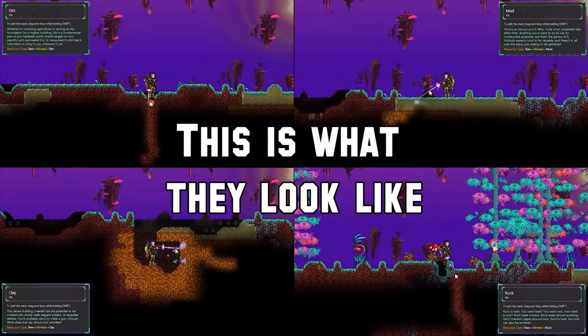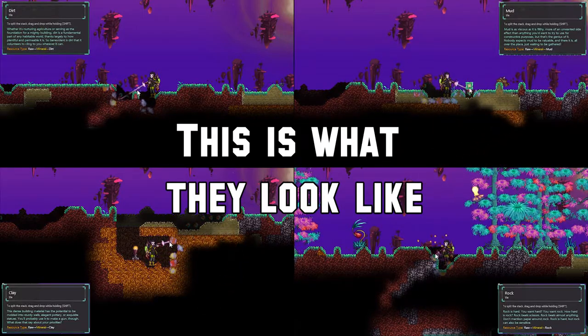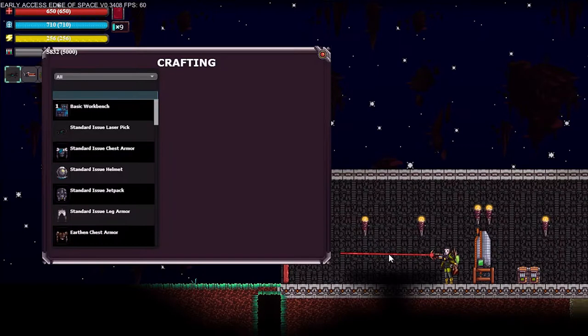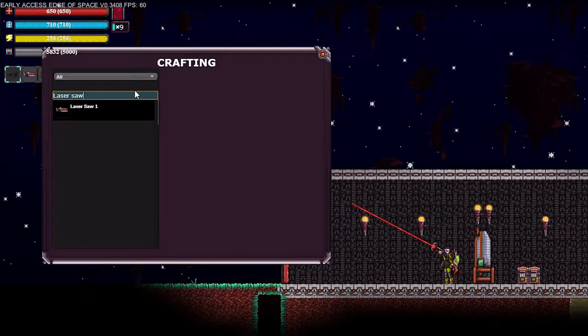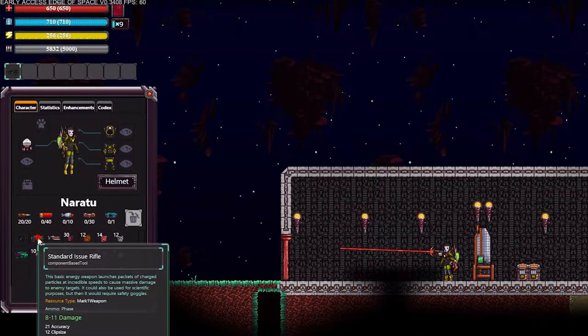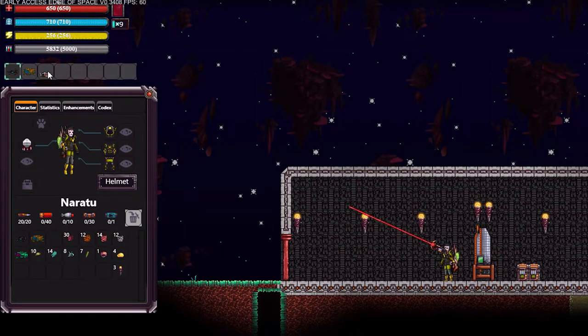These resources can be easily found in the top layer of the planet. If you aren't sure how to open up the crafting menu, just press V and then in the little blue box, go ahead and type in laser saw. Once you have these three items, you're ready to explore. Go ahead and map them to any of the hotbar slots you want and we'll get started.